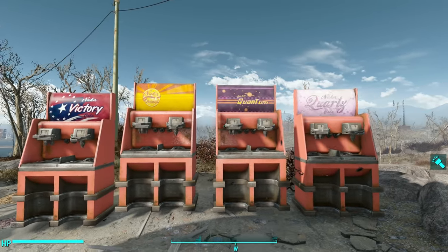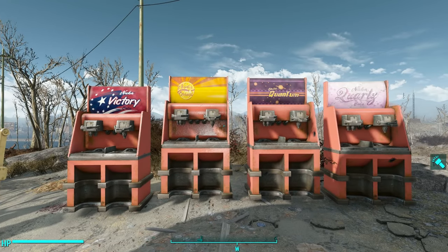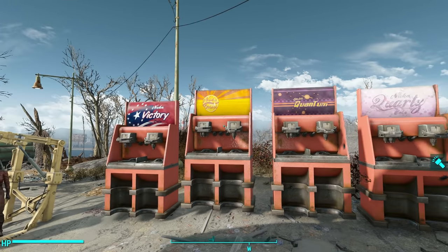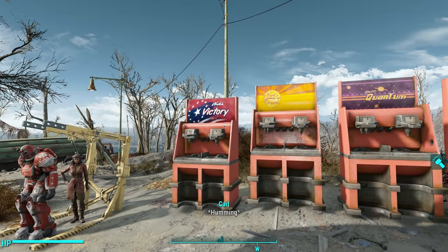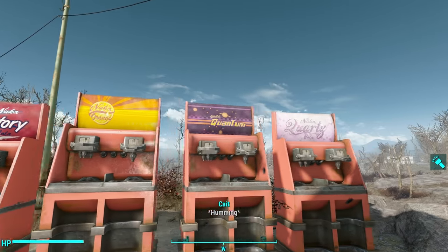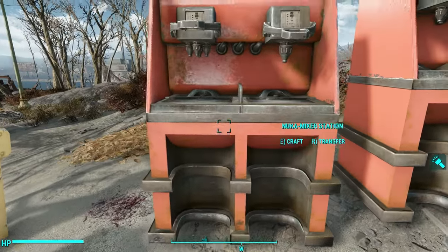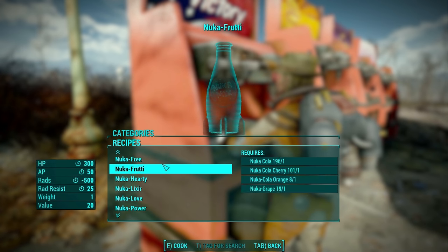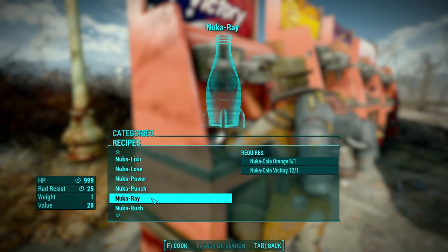First things first, you have these four new Nuka-Cola mixing machines available to you in your settlement build menu. They do the exact same thing, so the only difference between the four of them is that they have a unique different little banner on top. But when you actually start using it, you have the exact same options — you can go to soda mixes and here are all of the different sodas that you can mix.